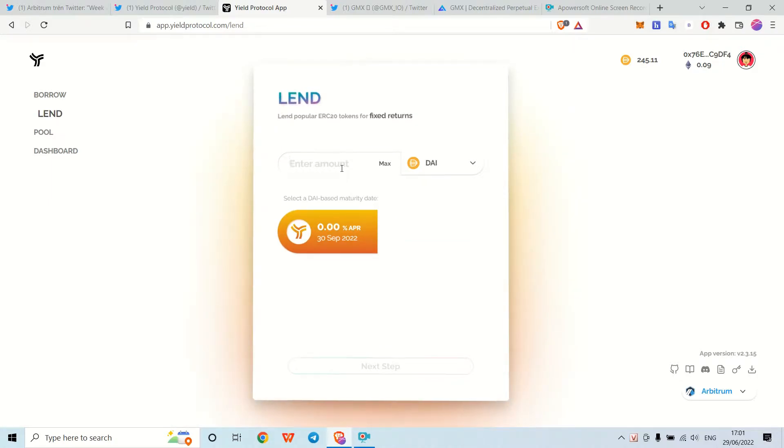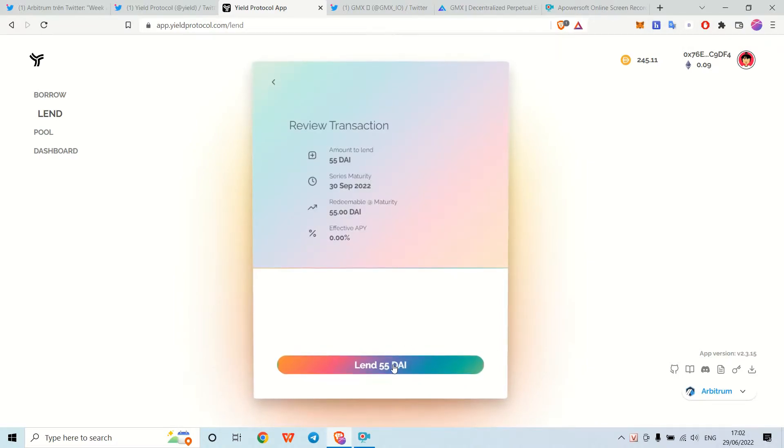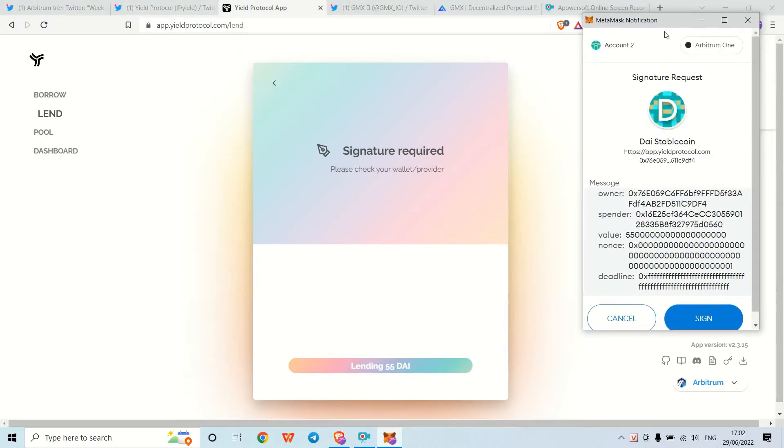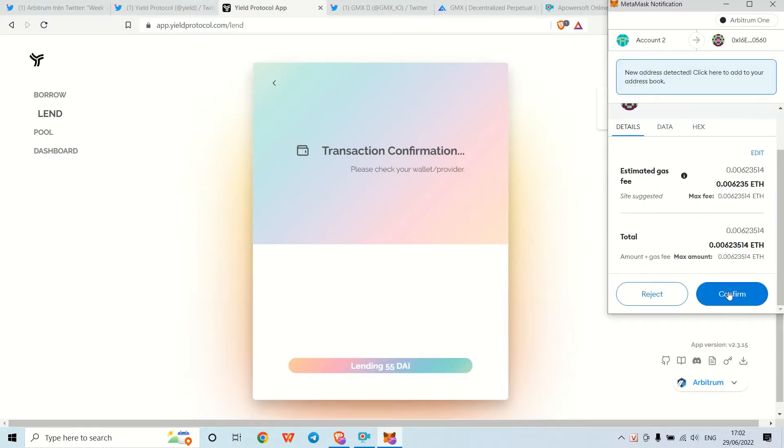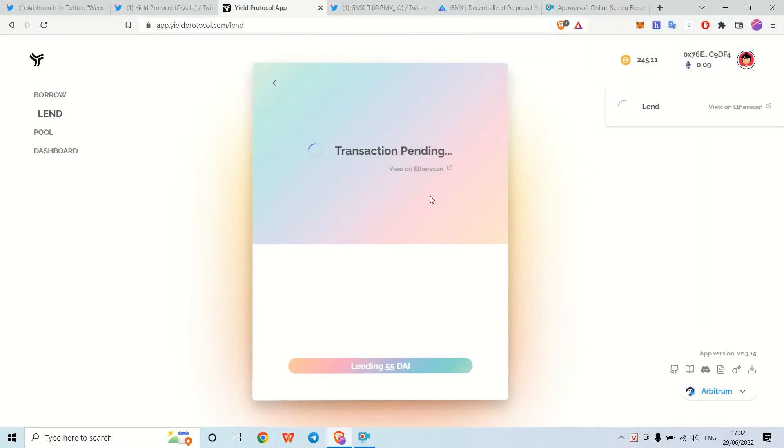To make sure, you may want to do all three tasks. I'll guide you through lending and borrowing. Just input the number — you should be able to do this now that you've provided liquidity. Click next step after filling the number into the field and lend 55 DAI. Sign and confirm.